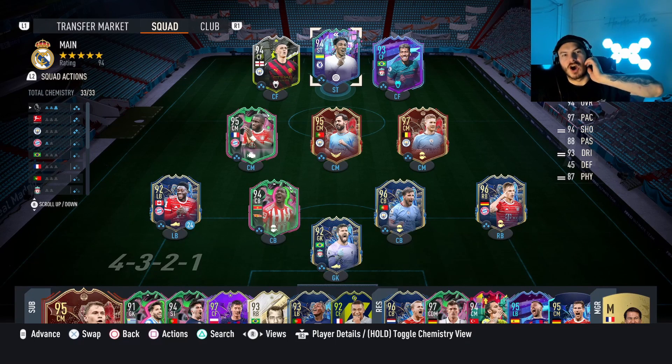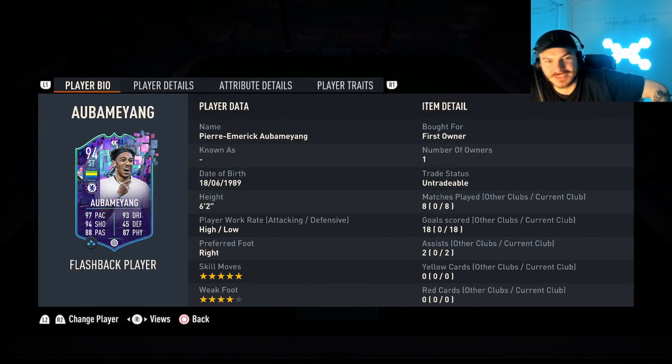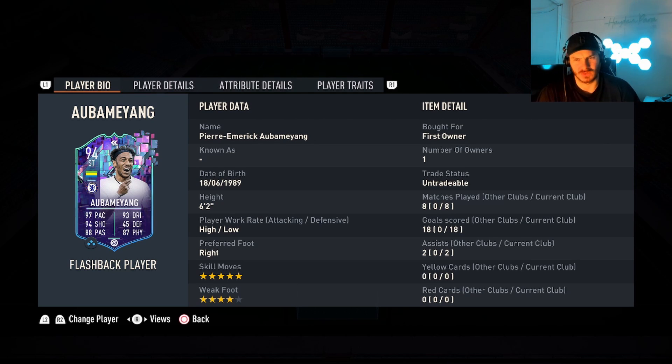Alright guys, we are back with Aubameyang. We played all our games in Rivals — we're in Div 2 at the moment because you can't find any games. I played the same guy four times in Division 2. But yeah, with Aubameyang guys it was absolutely insane, felt really good. Eight games, two of them were rage quits so he left straight away. Basically eight games, eighteen goals, two assists — absolutely unreal for Division 2. Absolutely insane stats there.